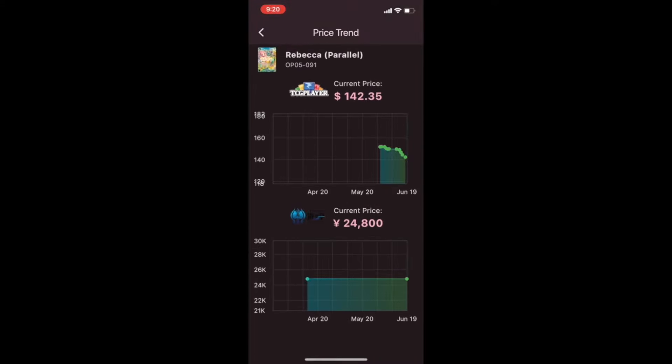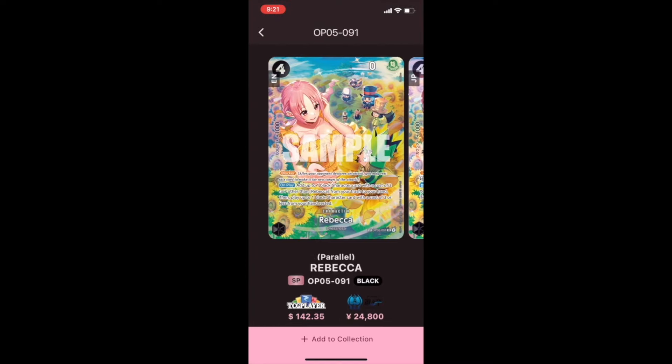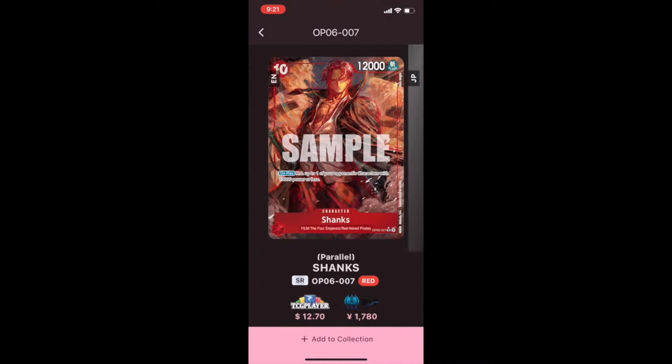This makes price checking really convenient for when you're buying cards and trading. You also have access to the market price trends if you're interested in that kind of information, and you'll appreciate the extensive card database with data and translations of all the cards at your fingertips.